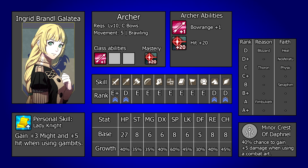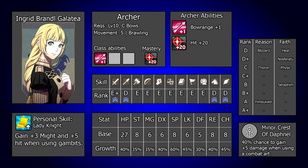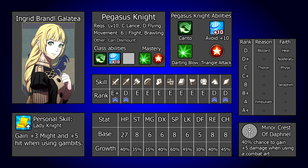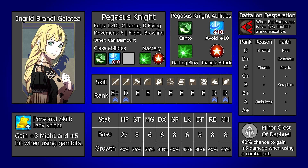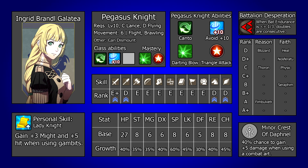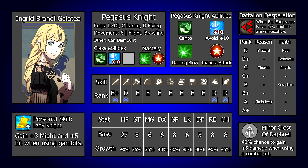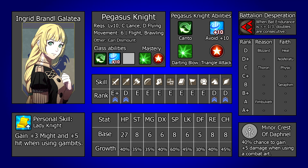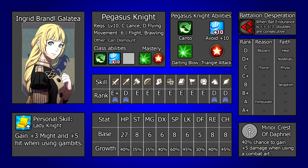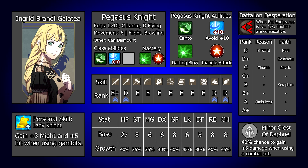The other thing that is very important for both iterations of Ingrid is to invest in her authority. Like with any unit, a huge benefit of this is being able to use the best available battalions and get the statistical and gambit benefits that come with that, which is always important when a unit will want to be in a flying class due to their limited options in this regard. However for the player phase build, Battalion Desperation becomes available at the C rank, which is an incredibly important tool for her. This ability makes it so that when her battalion endurance is below 33%, if Ingrid would double an opponent, her attacks occur consecutively, giving her the chance to rip through opponents without having to take a counterattack. This removes the requirement of having to keep topping up Ingrid's HP between kills.